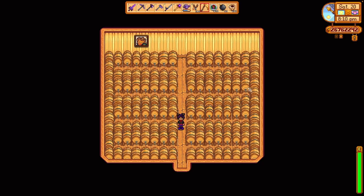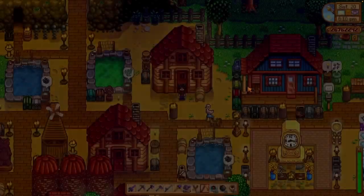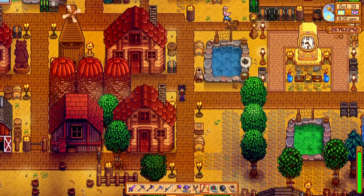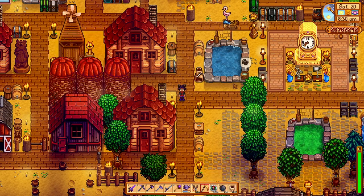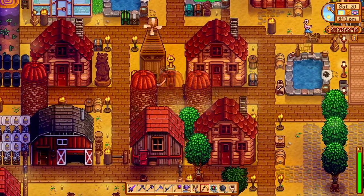The next product is beer. Beer is made from one wheat placed into a keg — just one wheat — and it is ready in one day. It sells for 200 gold. This is a very profitable item and also great for gifting, as it is loved by Pam and Shane and liked by everyone else other than the kids, Penny, and Sebastian.